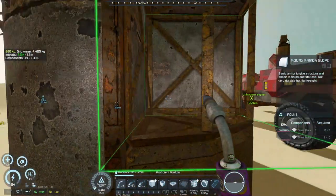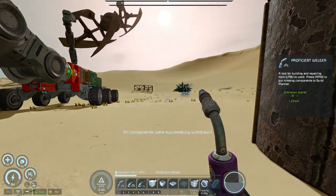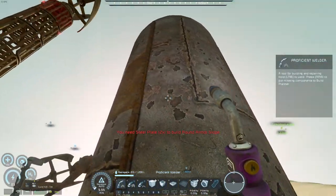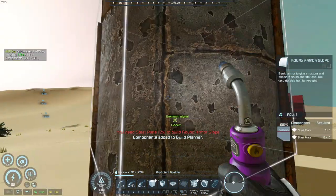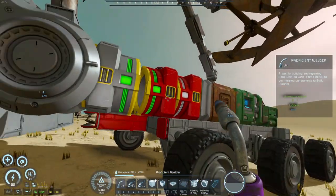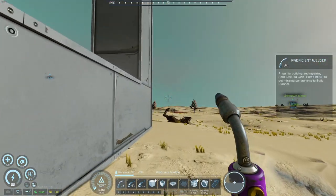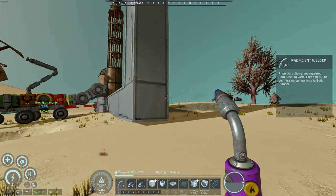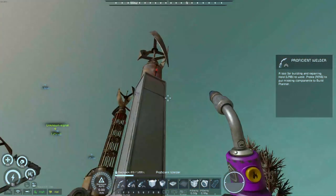I gotta tear this apart. Looks like I accidentally ground that — I should probably just get that out of there. Where are we going to stick the power? There's an abandoned settlement five kilometers away, five kilometers northwest.